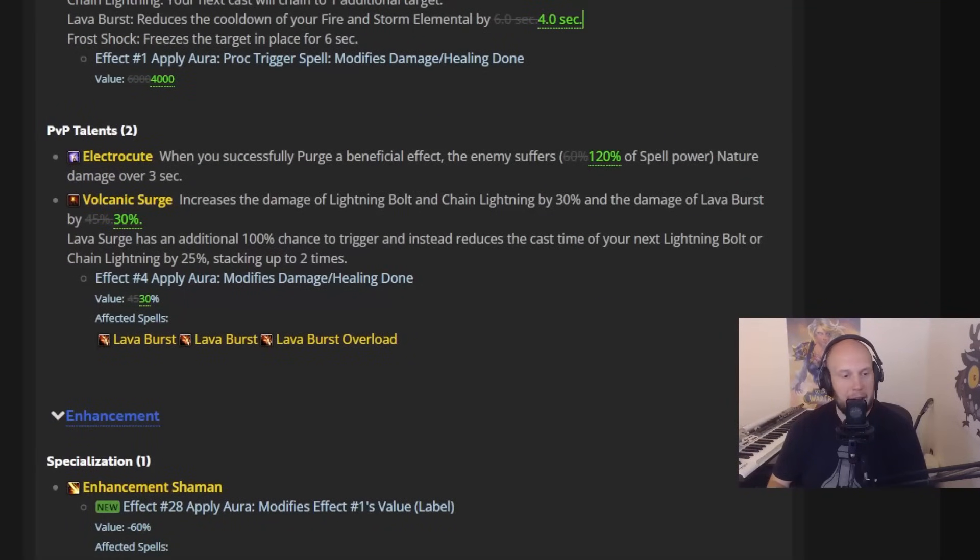Electrocute's finally getting a buff after being reintroduced — it's going to be 120% of your spell power, up from 60%. Still don't know if it's enough. Shaman is going to need something to counter Druid if it's going to be viable in almost all PvP situations — Electrocute used to be the tool for that. So hitting the right number on damage for this is going to be important. It's nice, but I don't know if it'll be enough.